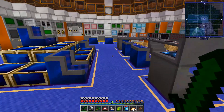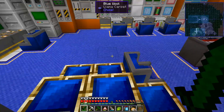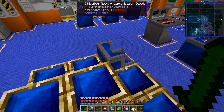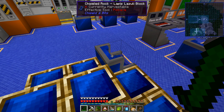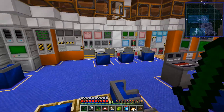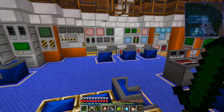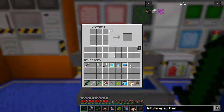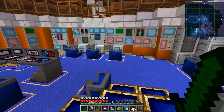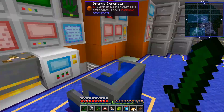This is the Captain's Chair, and these are the first and second officer seats, or whatever they're called. Those are the researcher stations and other stuff. Most of the machines in here are for decoration purposes — even if they kind of work, I just put them as decoration. Some of these assembly tables are not hooked up or anything.